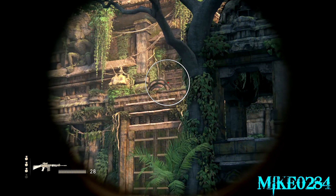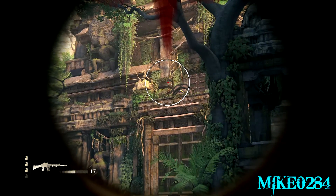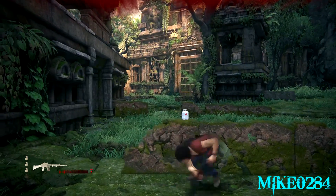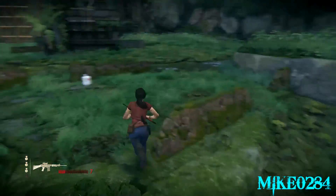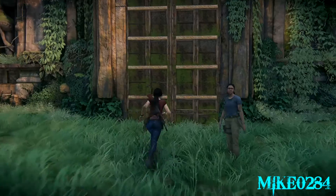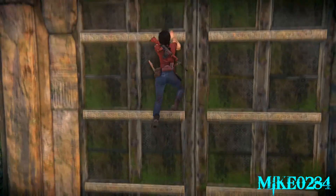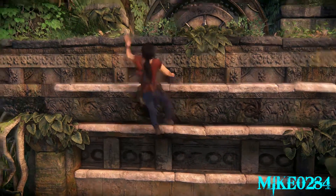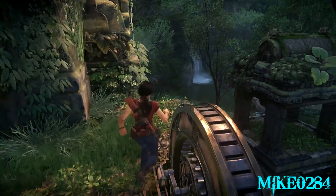More than likely the very last guy is this one up here — he never comes down. He always stays right up there. Once you kill him, you know you're in the clear because Nadine will say something like 'that's all of them.' Run around and pick up whatever ammo you can, whatever guns have the most ammo.